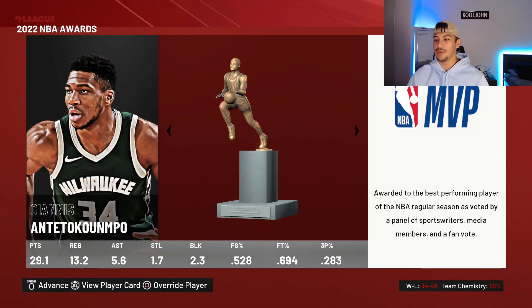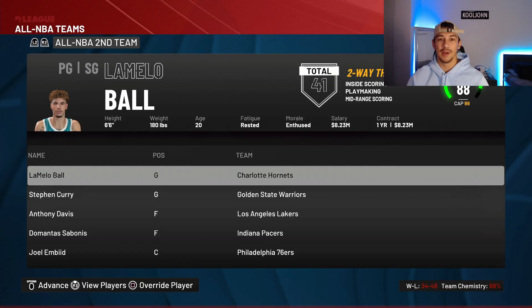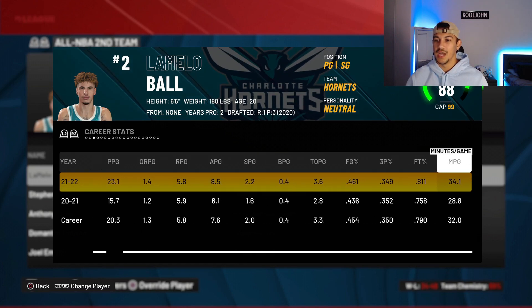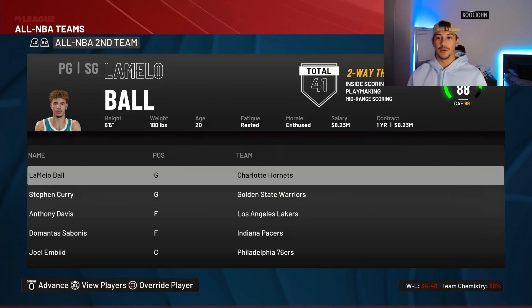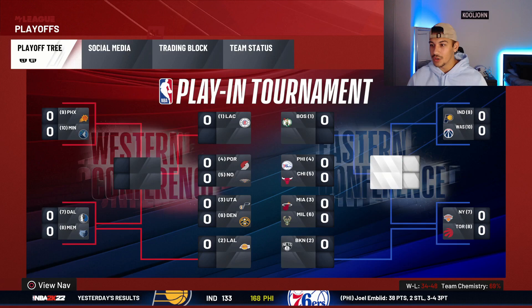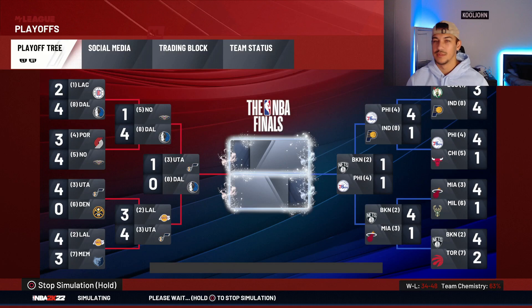We did not win MVP. We ended up 34 and 48, but that doesn't matter. LaMelo was All-NBA Second Team — averaging 23 points, 8.5 assists, about 6 rebounds, 46% shooting, 35% from three, 3.5 turnovers per game. That's a good start in year one. We got a second team All-NBA — that is fantastic. Charlotte did not make the playoffs, but that doesn't matter, we're looking to win an MVP.